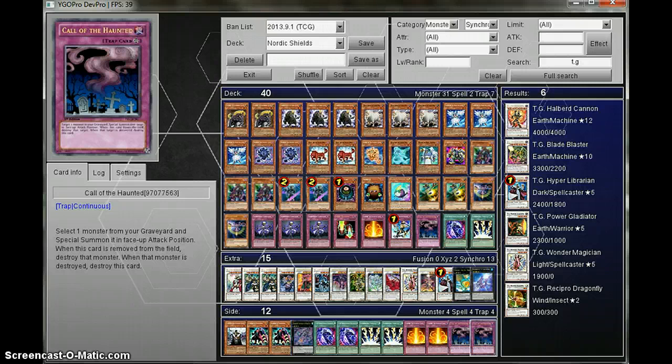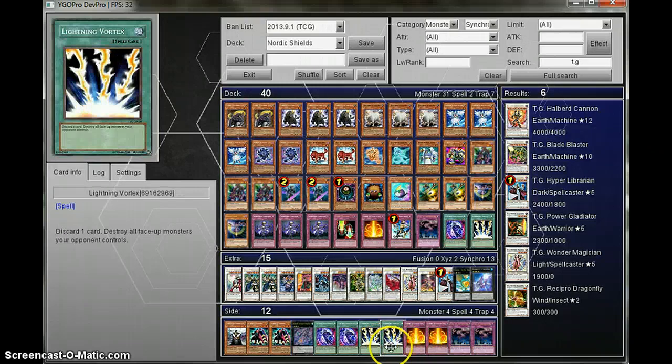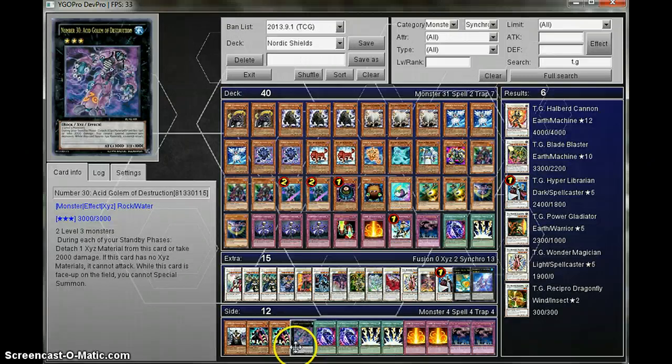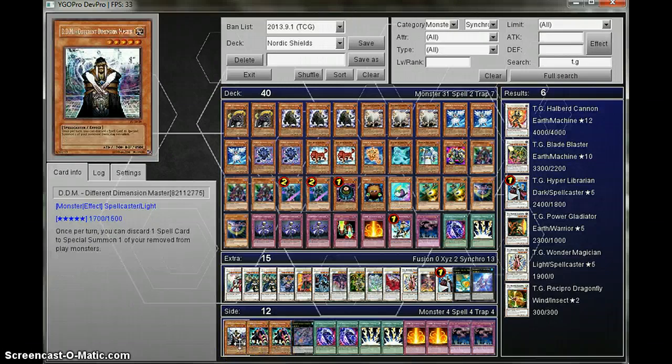For the Side Deck: two Call of the Haunted, two Glyphners, two more Lightning Vortexes, two more DDRs, one Number 30 Acid Golem of Destruction, two Gagaga Gardeners, one DDM Different Dimension Master. And that is the Deck Profile — now onto the Replay.